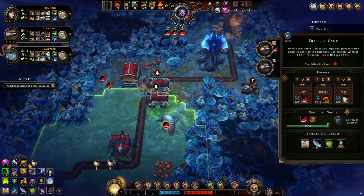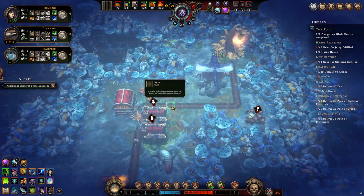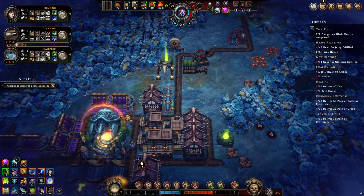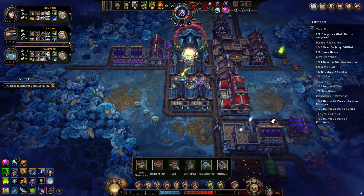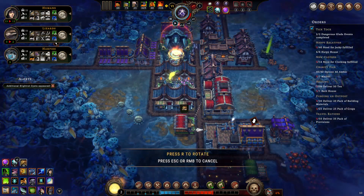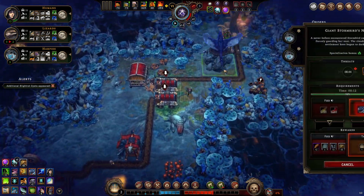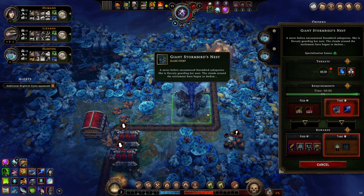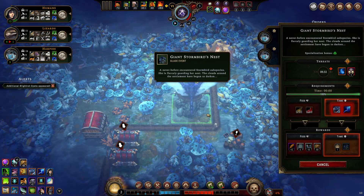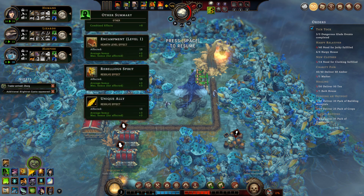I forgot I upgraded my forager's camp and haven't been gathering anything with it for a long time — that was a bit foolish. How can I make the provisions I need? We can start some makeshift boosts. Ten seconds left of storm. There we go — storm is over. So what happens next?